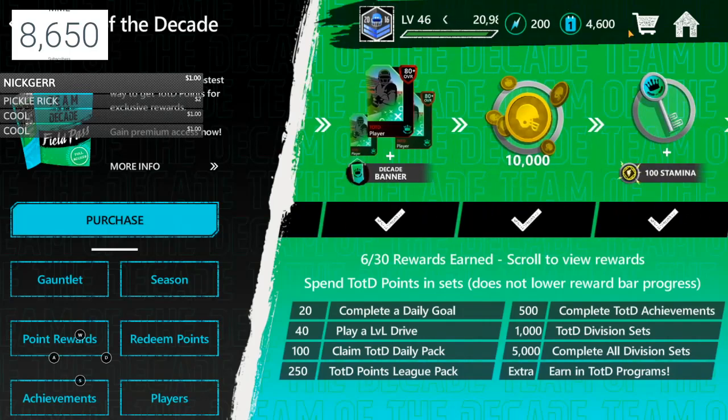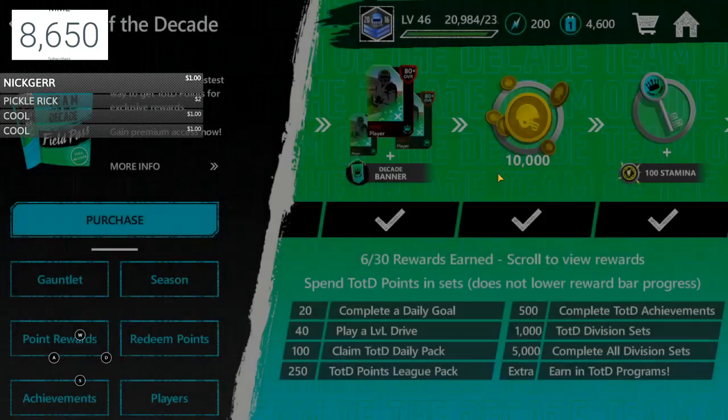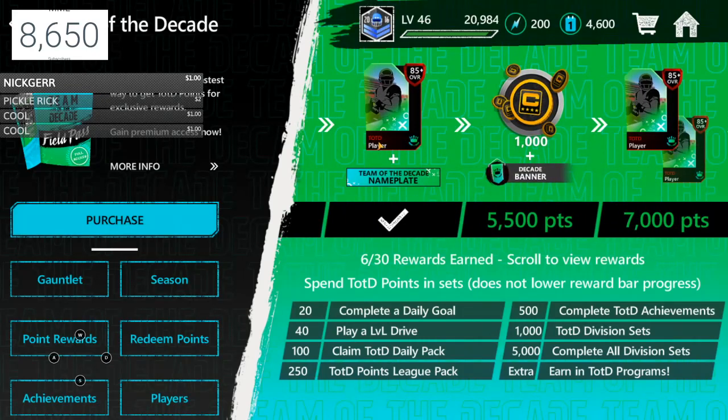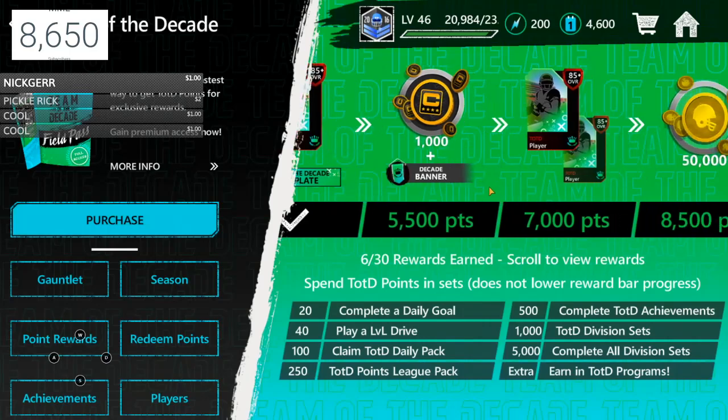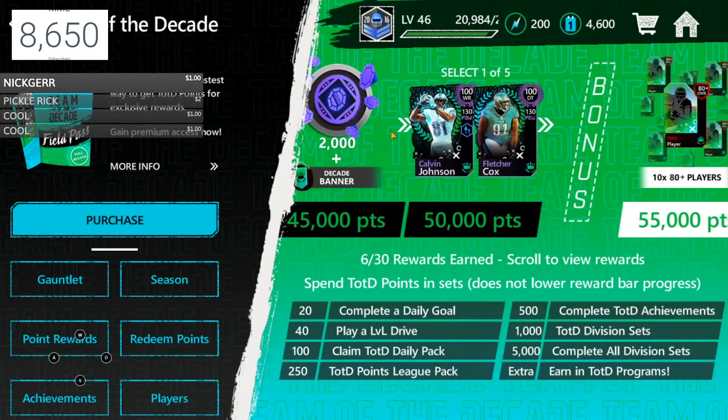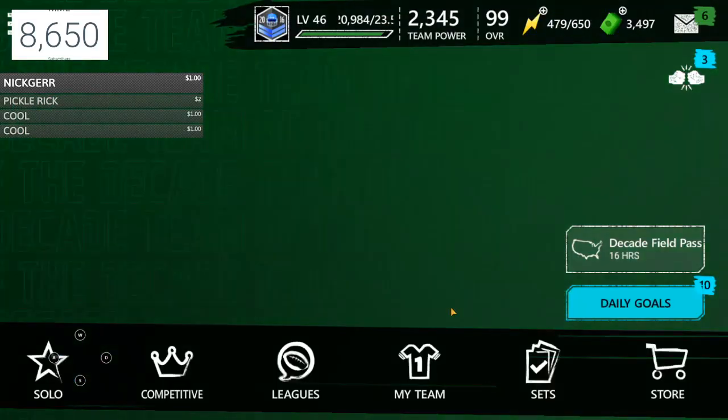Basically, how to get these points — there are a lot of good ways and I'm going to go through a bunch of them. You might ask what are these points used for. Like I said, you can get all these rewards using these points — you can get Calvin Johnson or Fletcher Cox, which are very helpful.